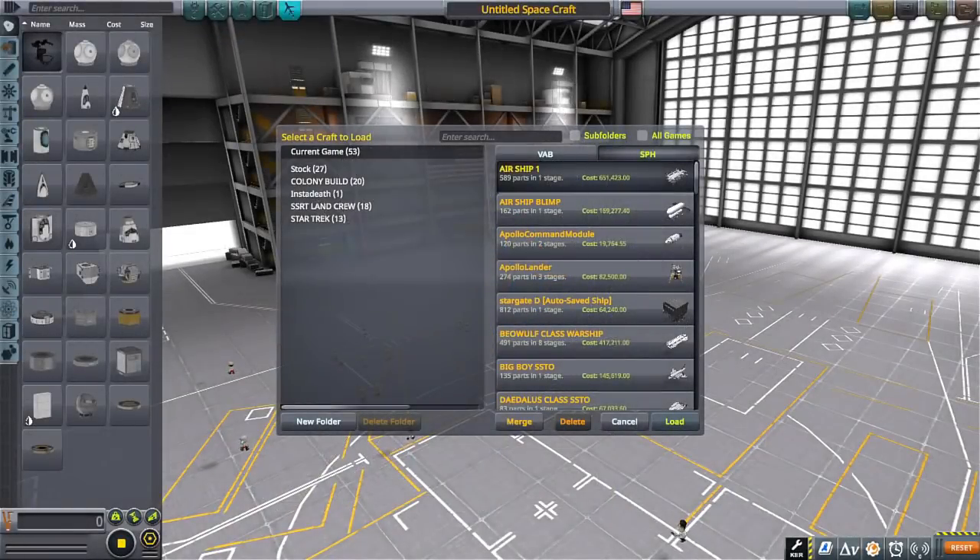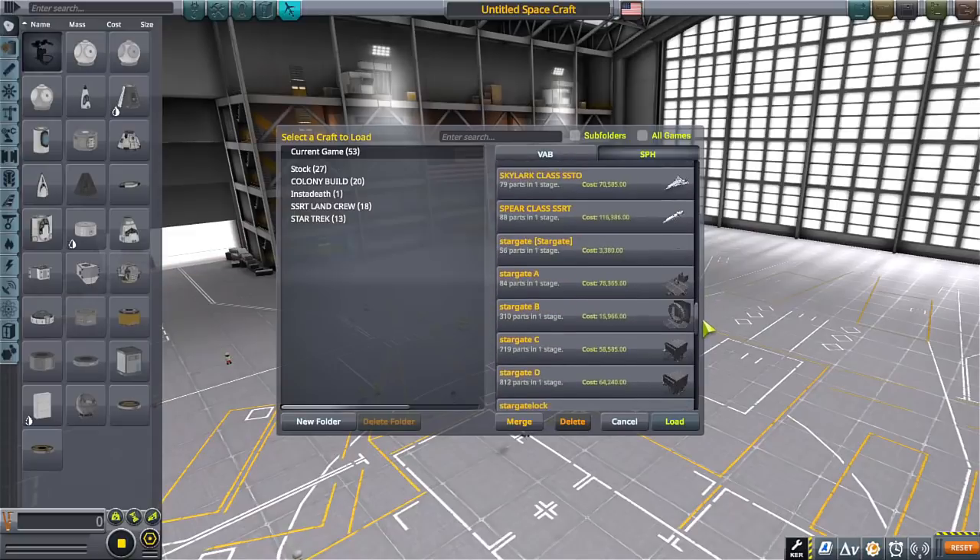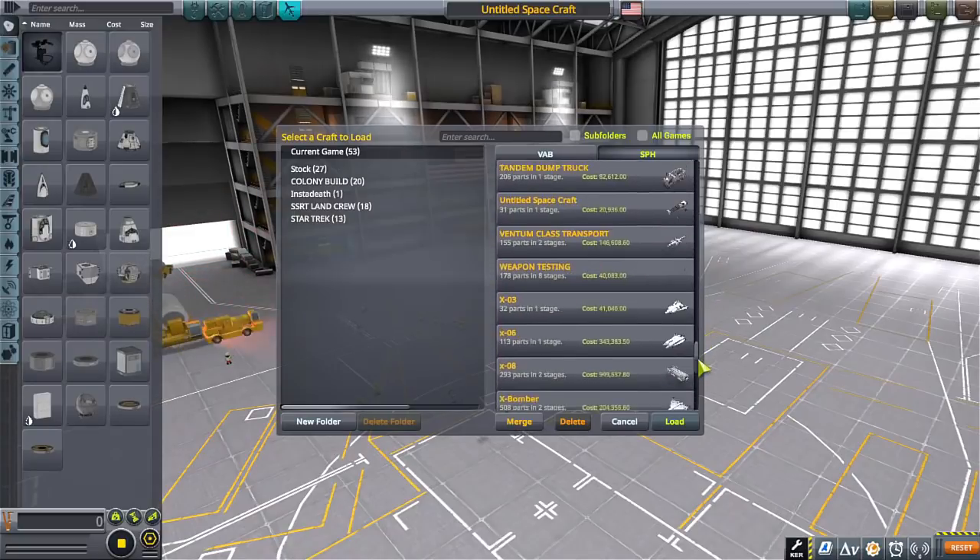Hello everyone, I am Baeos and welcome back to another video. Today I actually want to upgrade a craft of mine — the tank. By the power of flags, we are going to make this thing look freaking sweet.